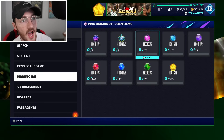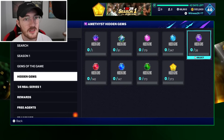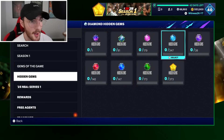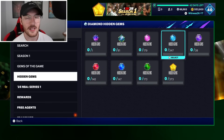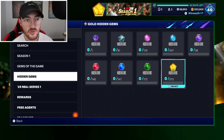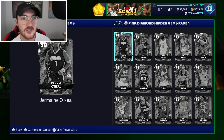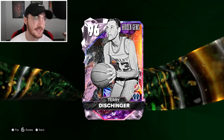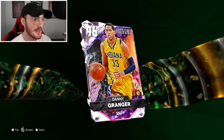Moving over to Pink Diamonds, there are 179 of them. Compare that to only 38 Amethysts, so there are a lot of Pink Diamonds and 373 Golds. The Pink Diamonds are pretty amazing — there's a good handful. We have the Dentist — Terry — with a throwback card art as a Pink Diamond, and a Danny Granger Pink Diamond card.